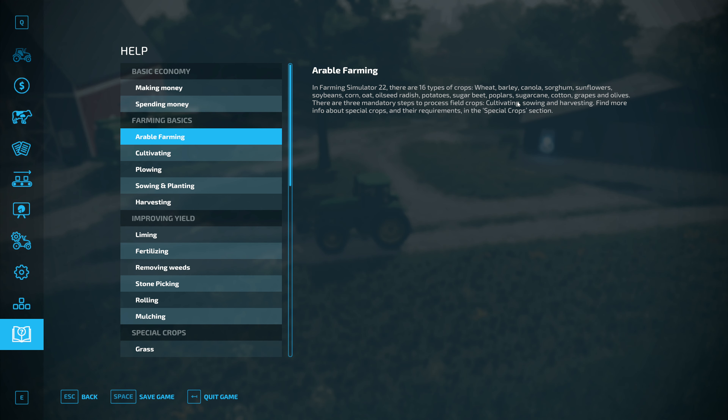Let's check the game help. You've got arable farming right here. Three mandatory steps to process field crops: cultivating, sowing, harvesting. So that's what you've got to do.